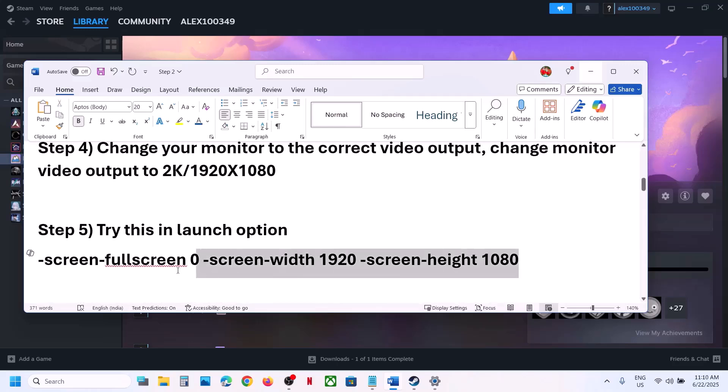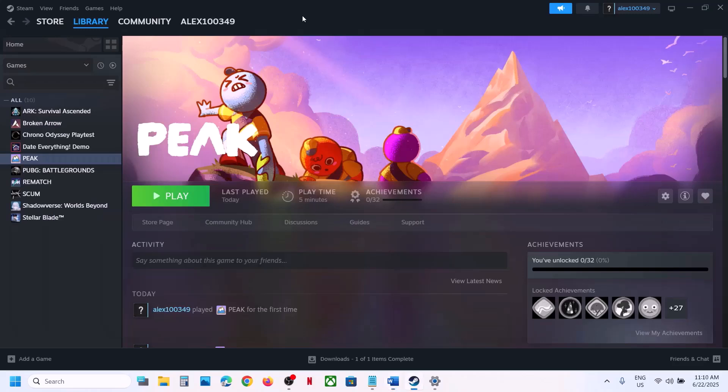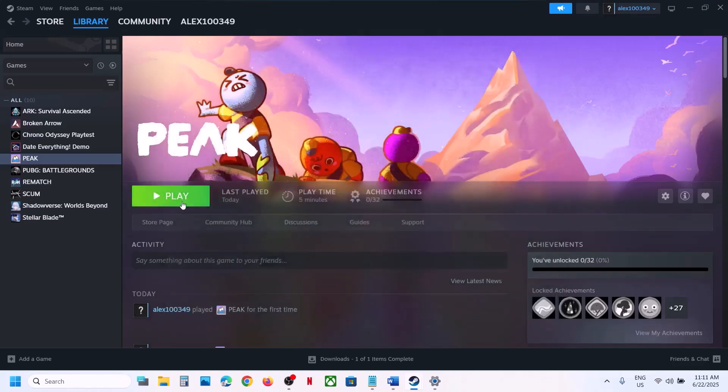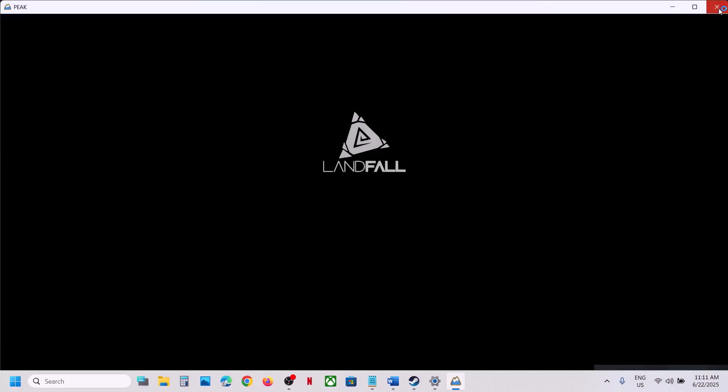You should also try adding a resolution in the launch option — this has worked for many players and for me as well. Make a right click, go to Properties, and type in the launch parameter to force 1920x1080 (provided in the video description). Click Play and select DX12 again, then check.